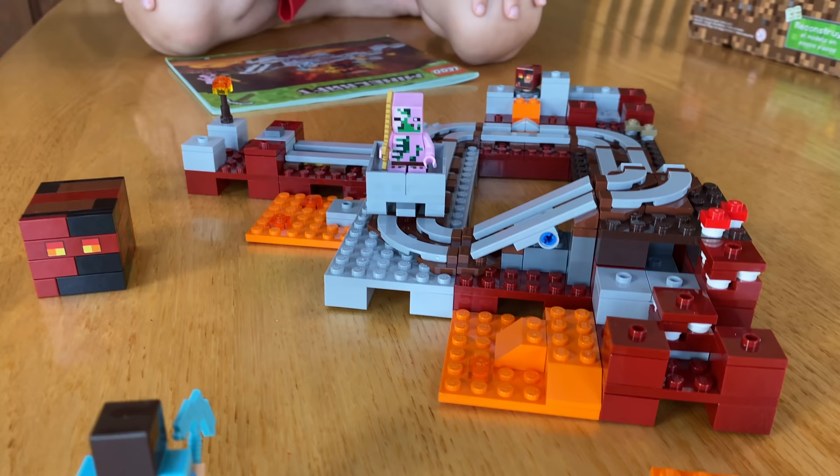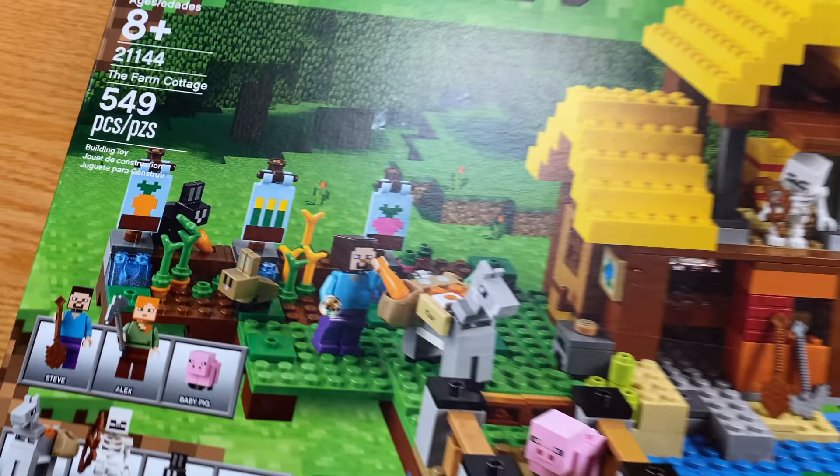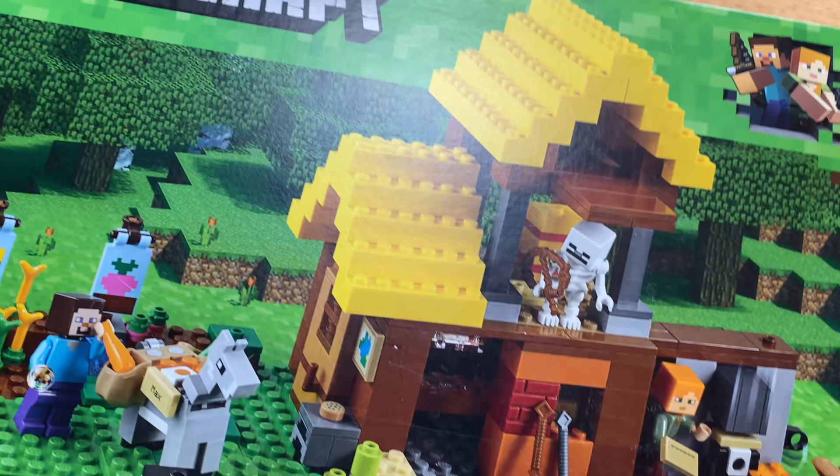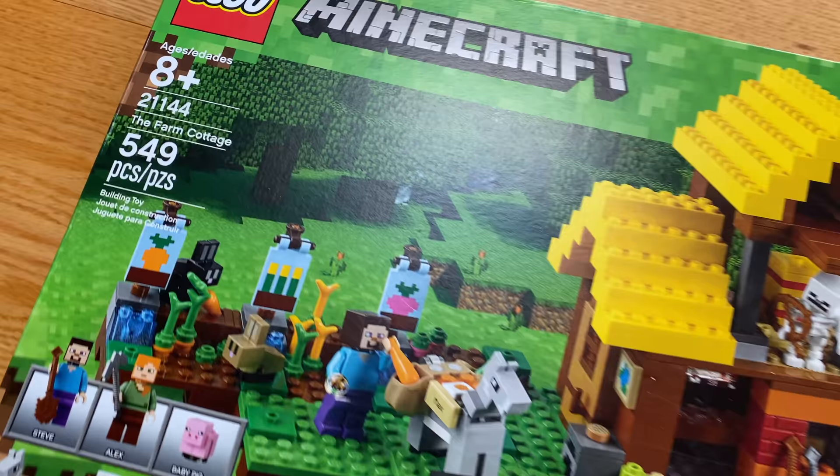But today we're going to get into something that's not from the Nether at all - a very happy little place, the Farm Cottage. This is 549 pieces. This set came out a few years ago, definitely before we got into Minecraft, which was basically eight months ago. We've been going back in time - we got all the sets from 2020, 2019. And now Dottie has sent us back in time with the Farm Cottage. Clark is desperate to open this, so we're going to do that.